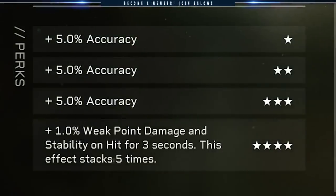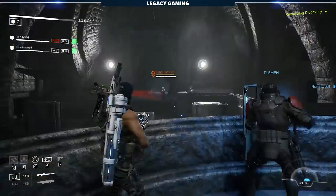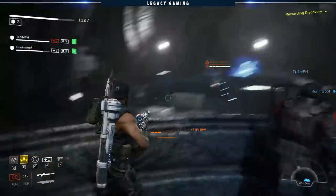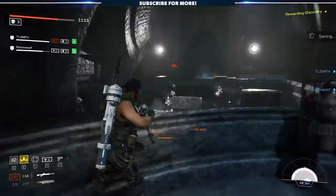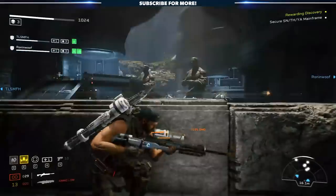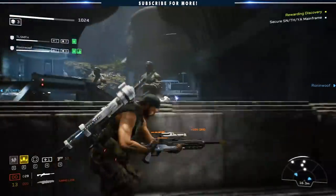The four-star perk is a bit underwhelming in my opinion. You get plus 1% weak point damage and stability on hit for three seconds, and this effect stacks five times — giving you plus 5% weak point damage and stability. If you're hitting enemies you can stack that up, but it's not foolproof. If you're not landing every single shot because of the slow fire rate of the Pike, you're probably not going to see that benefit all the time. If you're in a swarm with a million enemies and landing shots left and right, you will see some benefit there.